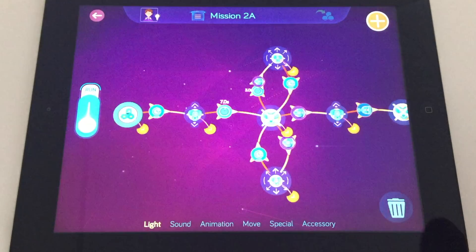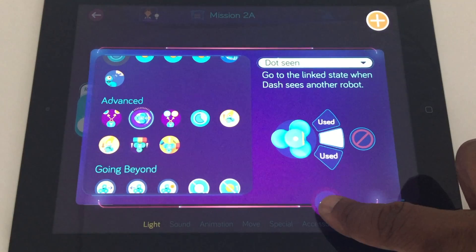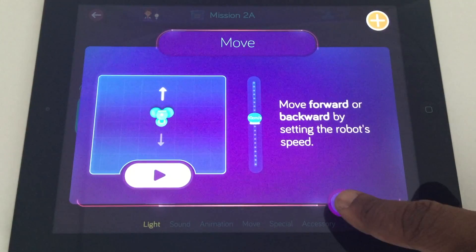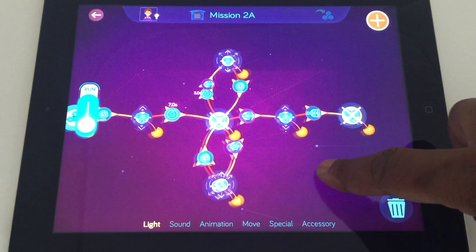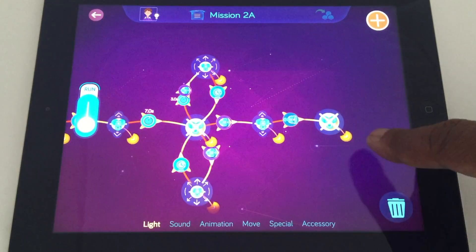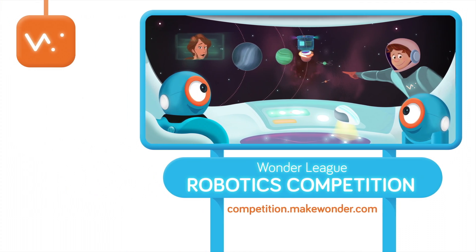If Dot was on the right side, we made Dash turn right. When Dash saw Dot in the center, we made Dash move forward slowly until Dash saw an obstacle in front.